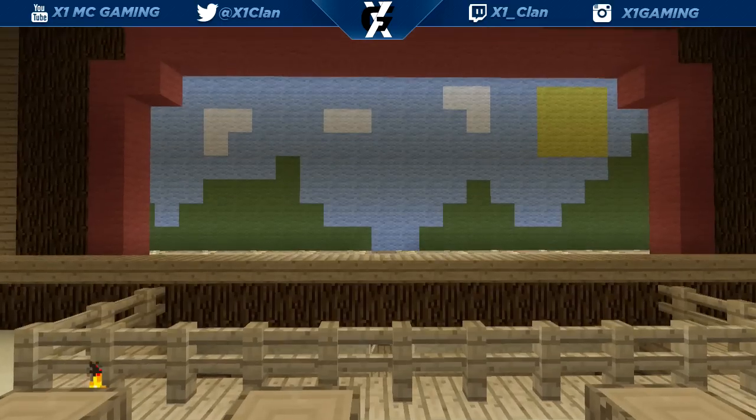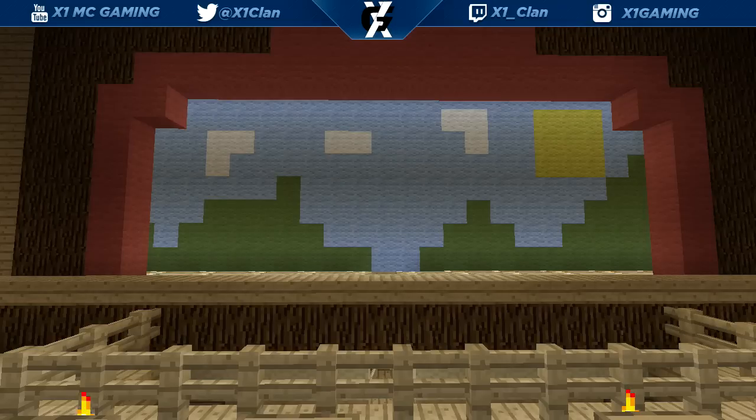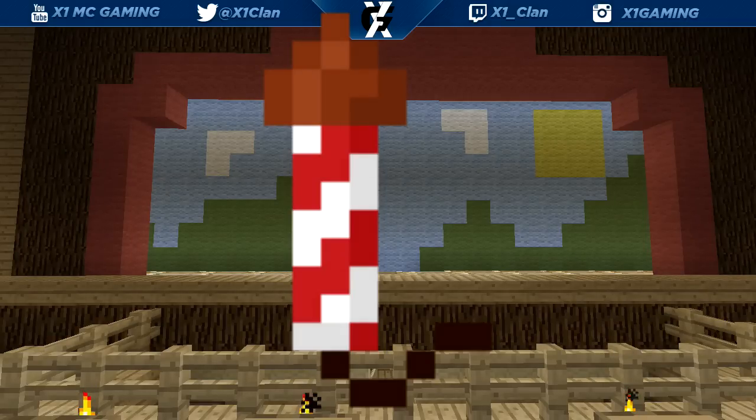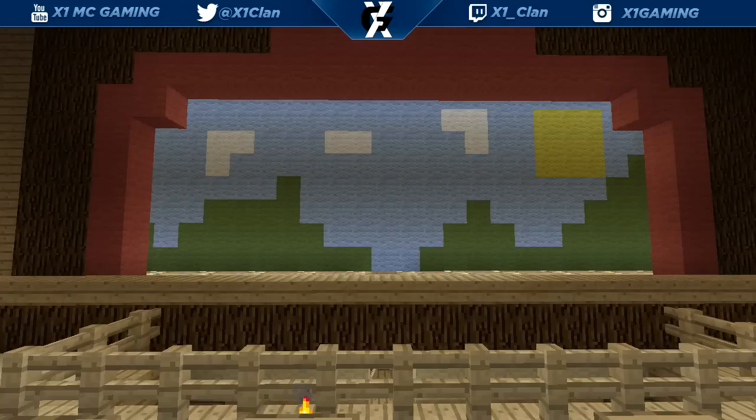Next thing we're gonna get is a fire star, which you use to craft fireworks — and we are also going to get fireworks, which is pretty cool. You can now make cool creations in the sky. I actually really wanted fireworks because you can use them for so many things like mini games and celebrations when you win. We're also going to get diamond horse armor, and since we're getting horses that makes sense.